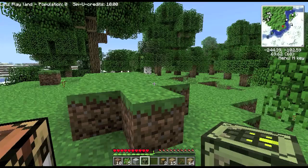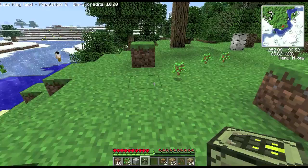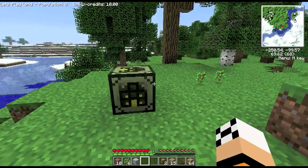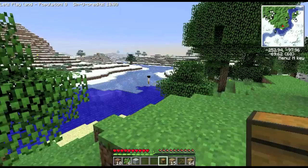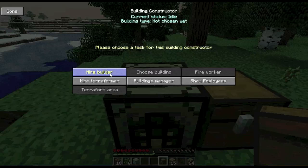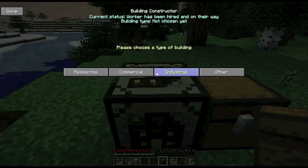One of the first things you really need to do — although this mod is kind of open-ended — is start building houses, because you've only got 10 credits and you need some way of getting more credits in. The way you do that is through rent from people living in houses. So I'm going to build a little house here. You place the Constructor down where you want the front left of the house to be, then place a chest down on the next block around it. Right-click it, hire a builder — there's only one available — click OK, and he's now on his way.